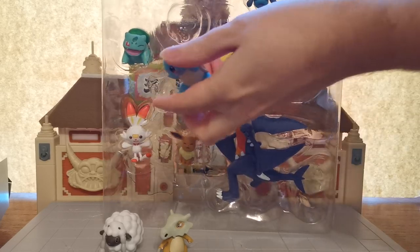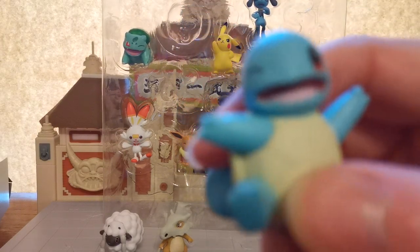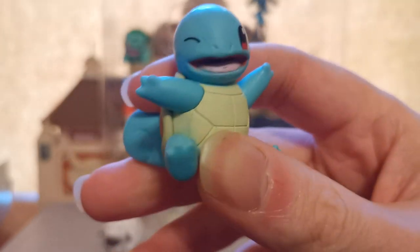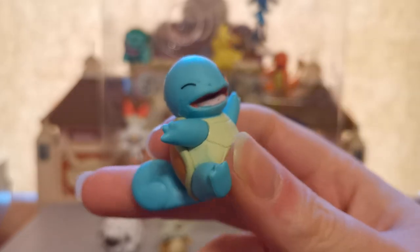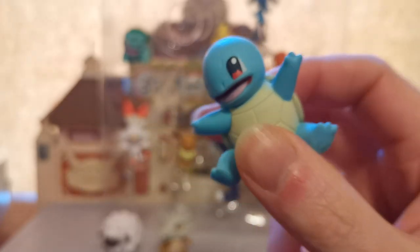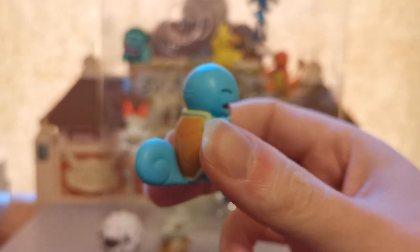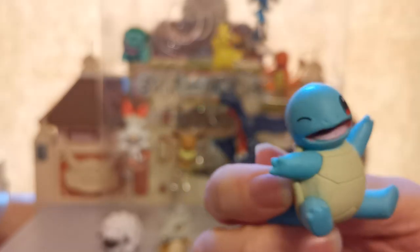So let's take a look at Squirtle, of course very famous for founding the Squirtle Squad back in the day. And there he is. All of the Gen 1 starters are doing this little winky face where they've got one eye closed and one eye open, which makes for some cool shots because you can have them all sitting there with their eyes closed or you can have them all with their eyes open. And of course he's in a sitting happy position. No articulation on that one either.